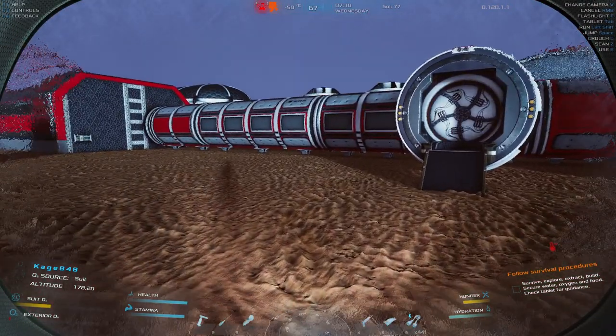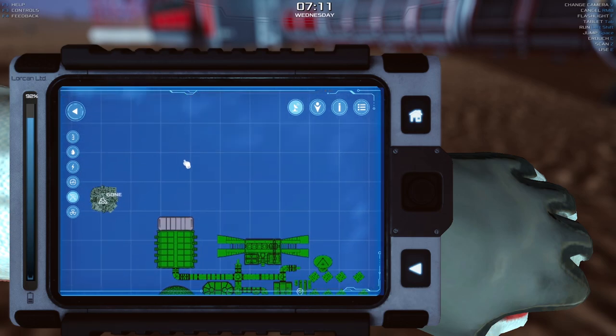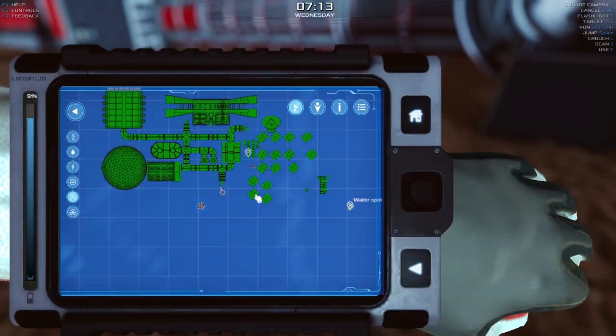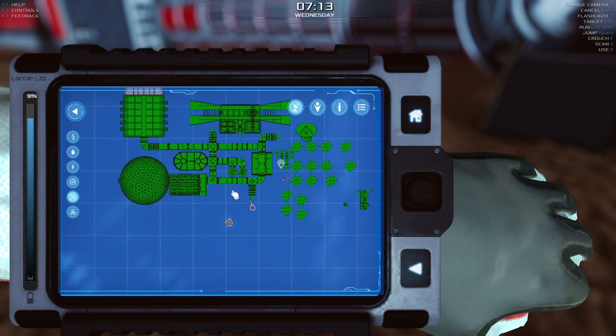Before I started recording I tried to fit the large rock crusher here - I can't do it, it's red, won't place because the terrain isn't flat enough. So where the heck am I going to put this HQ? This is going to be tough. I guess I could pull it out around here - I really wish I could move things more easily.